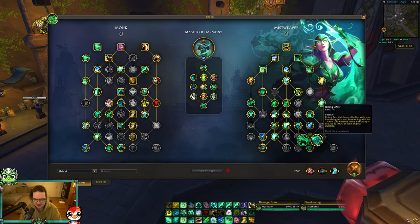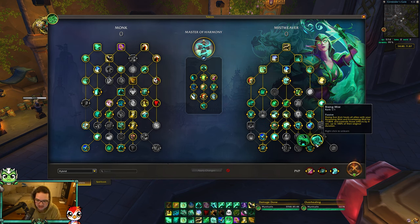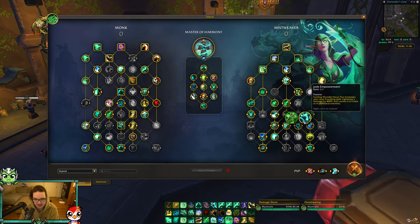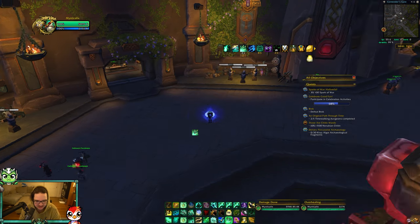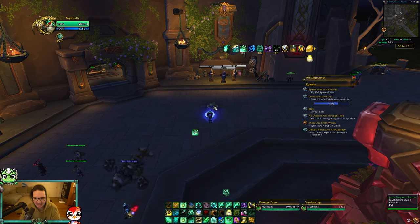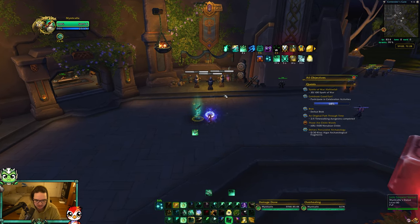The last talent for hybrid is Rising Mist, which makes your Rising Sun Kick or Rushing Wind Kick extend the HoTs from Enveloping Mist and Renewing Mist on your teammates, which is amazing. You're still playing Jade Empowerment for increased crackle damage, you're just not taking the additional healing from Jade Fire Teachings. The rotation is nearly identical to caster Misweaver, except you're rotating in your Rushing Wind Kick.